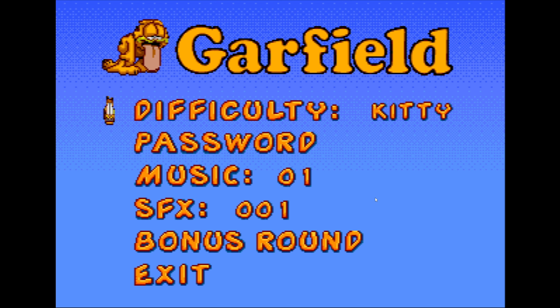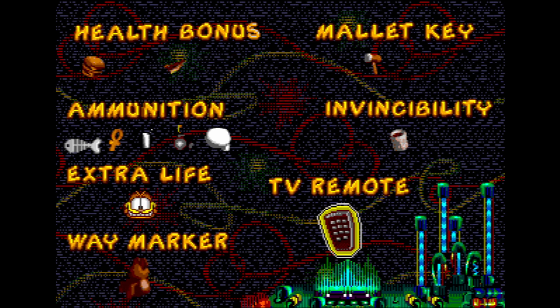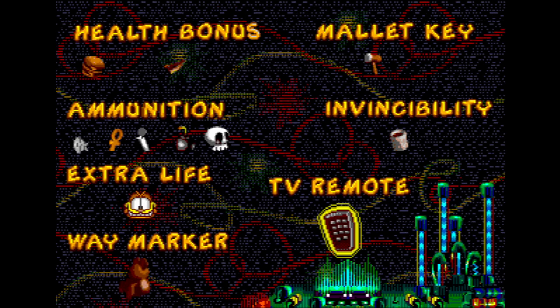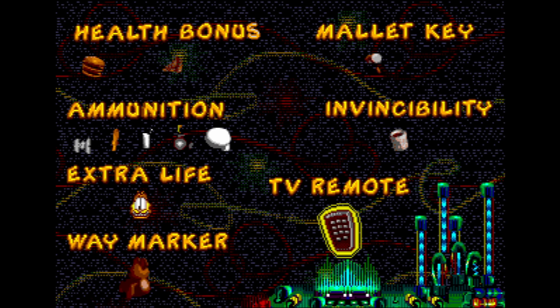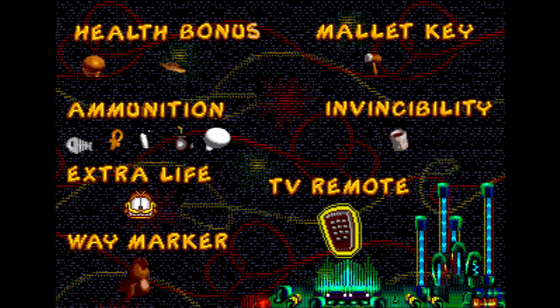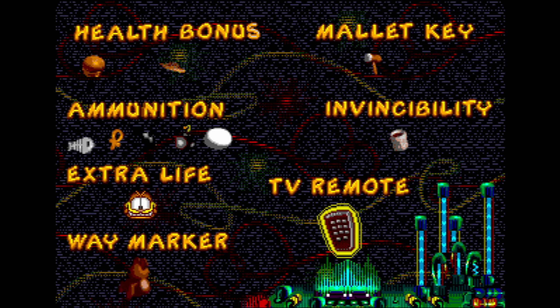I don't know what this difficulty setting means, but it was defaulted to Kitty, so we're going to stay on Kitty. Food is a health bonus, mallet key, invincibility looks like coffee, ammunition is all sorts of random crap, extra life is Garfield, way marker is Pookie, and I don't know what the TV remote means.